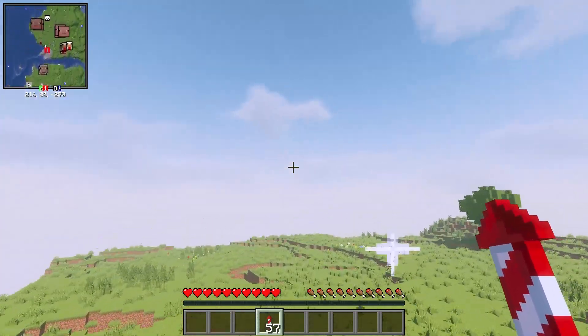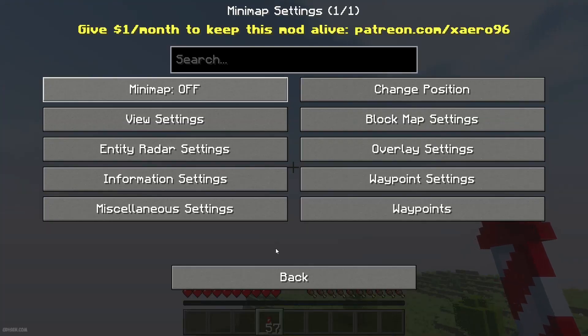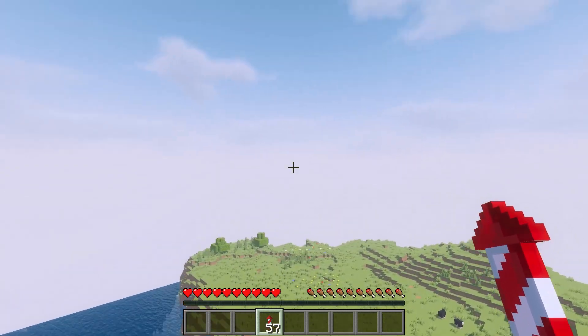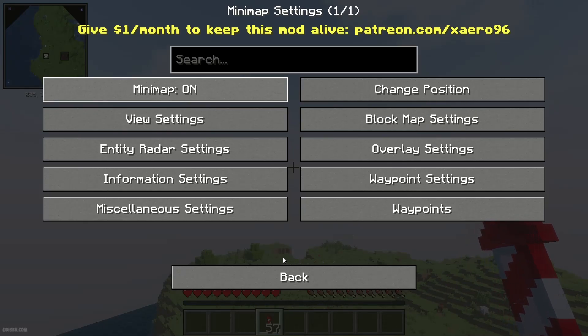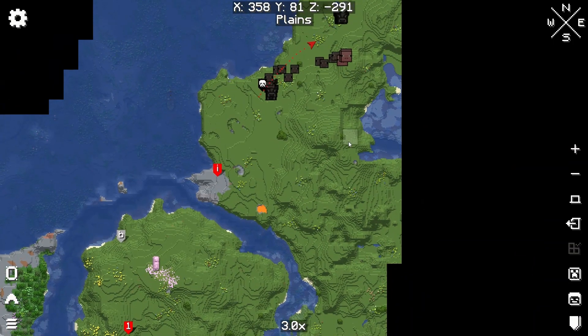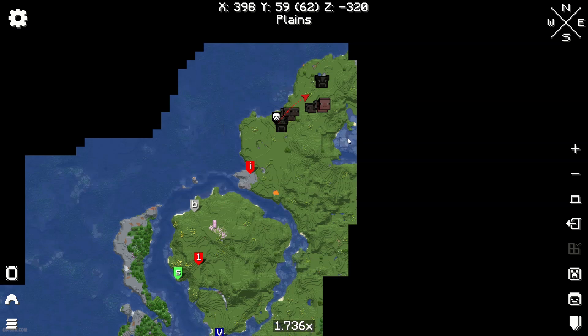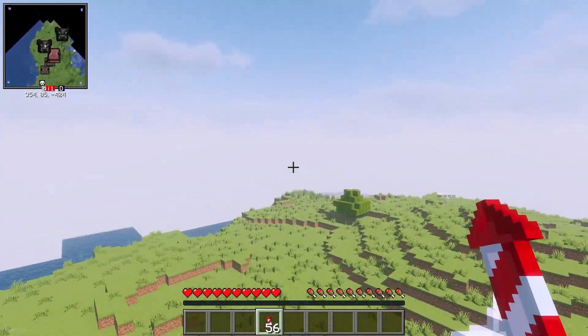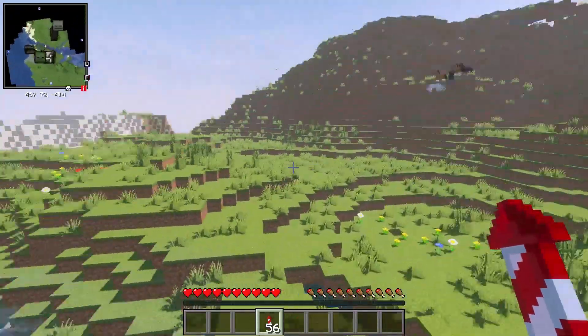If you cannot see the mini map, no big deal — press the Y button to activate it. After that, press M to see the full screen map. If you use Xaero's Mini Map without Xaero's World Map, you cannot see the full screen map — remember that.